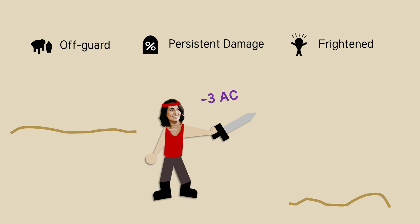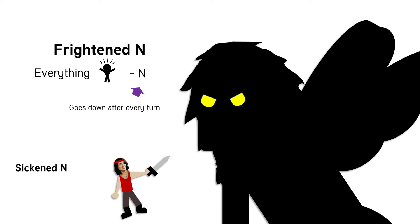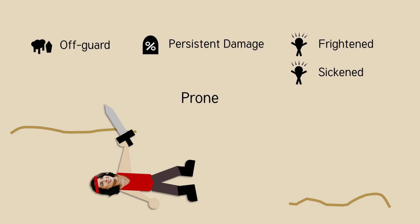If you already learned what frightened does, it's pretty easy to then know what sickened does, because sickened does the exact same thing. The only difference is that N doesn't go down every turn. Instead, you have to spend an action to try to recover from being sickened, usually by re-rolling the saving throw that made you get sickened in the first place. You also can't ingest anything willingly, like a potion.